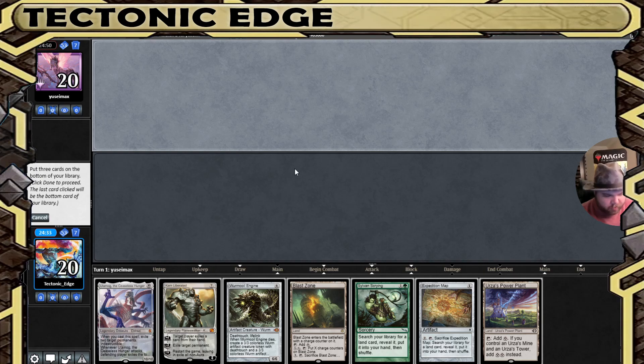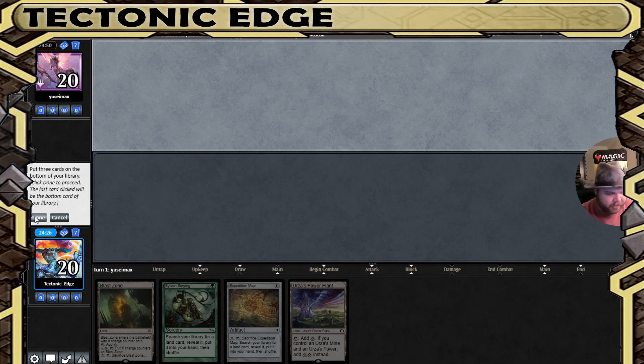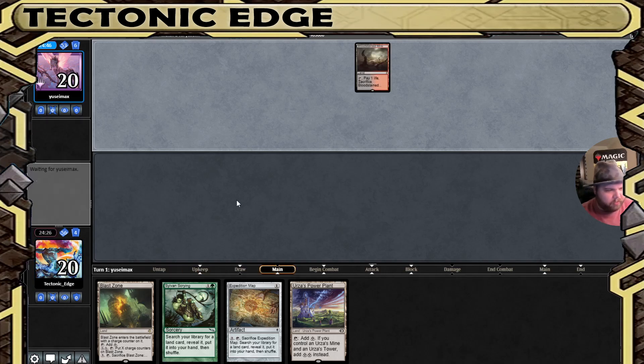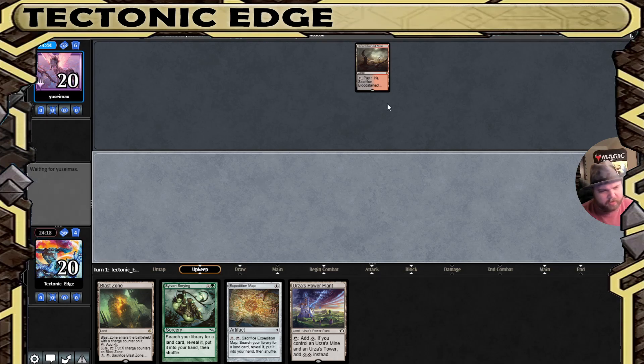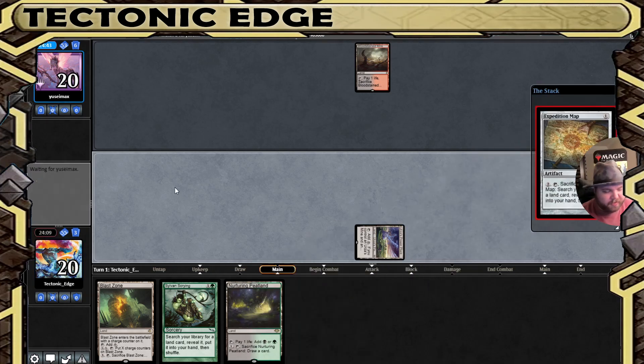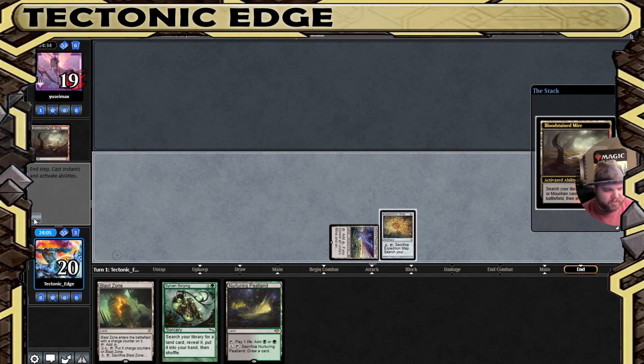Keep mulliganing — we have a Tower and a Blast Zone, so we'll go to four and hopefully Tron. Not going to go any lower on this one. We're going to put these threats to the bottom and keep the lands. Looking to find Tron lands. First look at what our opponent is doing — on the play, Blood Stained Mire. We're in a rough spot game one. Nurturing Peatland will hit a Sylvan Scrying in the future, which is nice. We'll start off with a Power Plant and Expedition Map, hope we can top-deck a Tower or Urza's Mine, and pass.